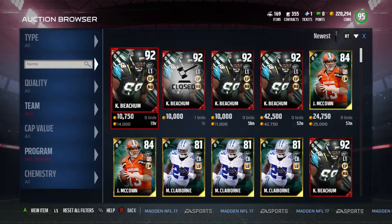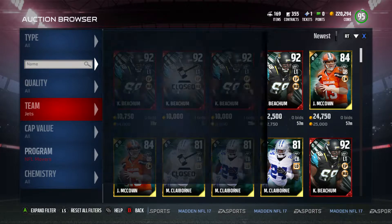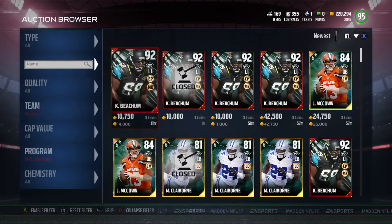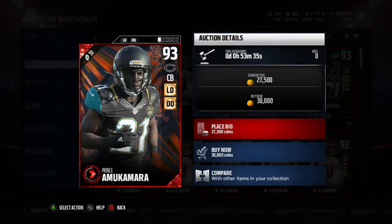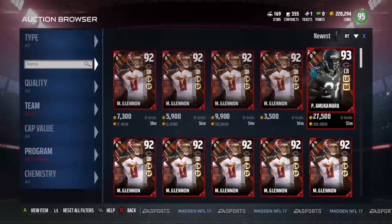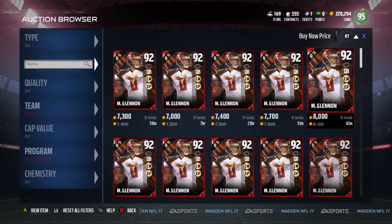Check out the new Movers players because there are definitely some hidden gems in here. The next person we're going to go over is Prince Amukamara with the Bears. He's got Lockdown and Deep Defender chemistry, he's six foot, 93 speed, 94 acceleration, 91 man coverage, 95 agility, 87 press, 88 play recognition, 74 catch. He's probably going for less than 20k, let's see.